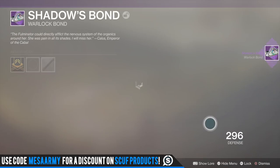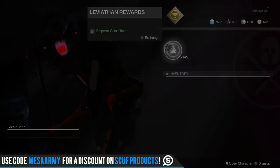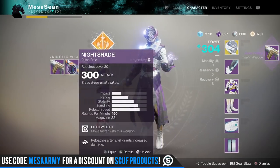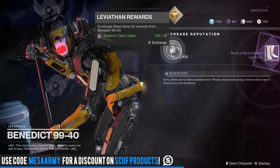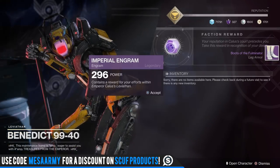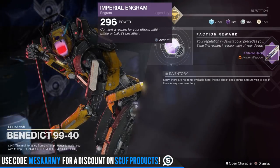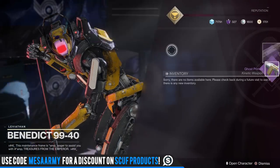Oh, we got the class item! Very pleased — what a drop at 296. I like that better than my Trials one, so I may have to infuse it. Alright, let's spam again — got 296 again, got Ghost Primus, already have that. Another 296. Got boots again, not what I want. Come on, give me the Midnight Coup — which I don't think is going to drop. Got the sword again, that's a buzzkill. I want armor. Another Ghost Primus.